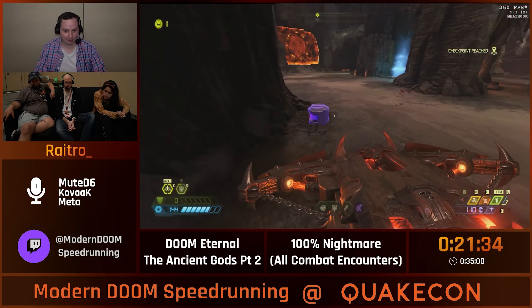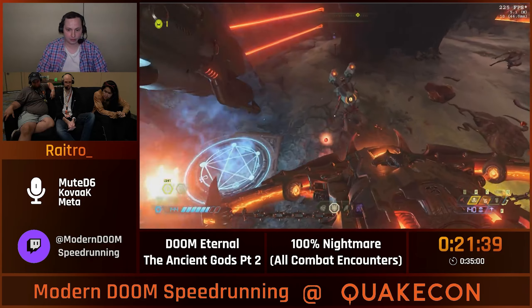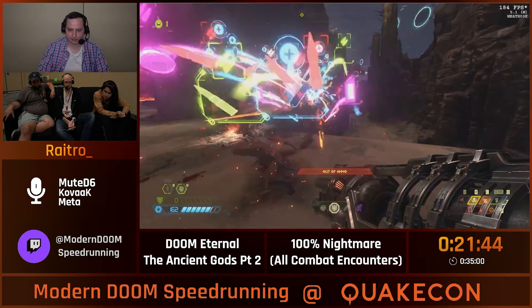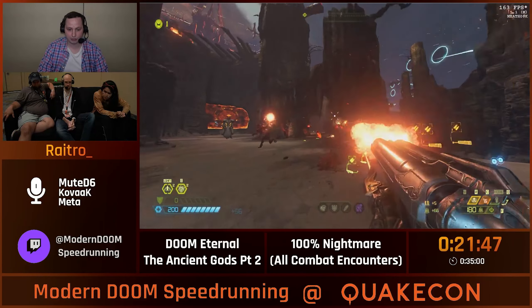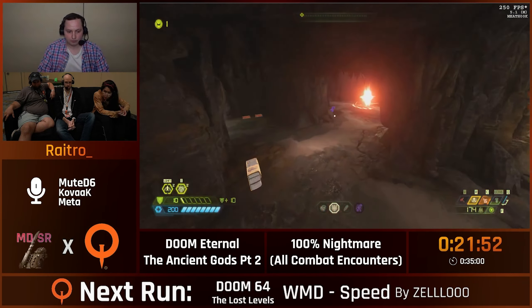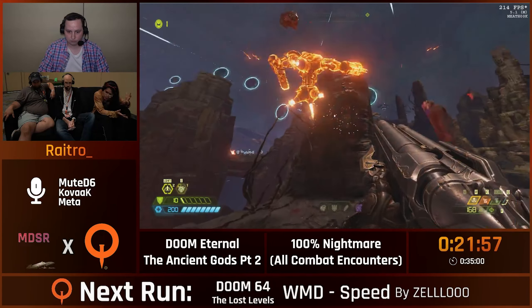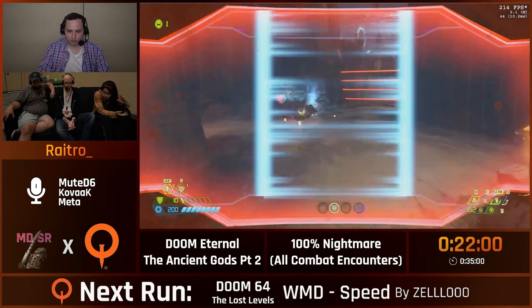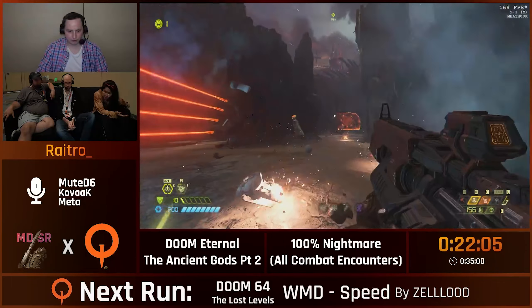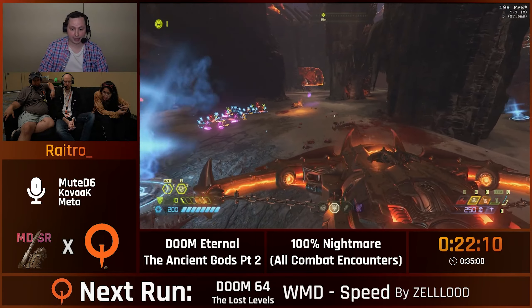This encounter is very RNG-filled — you'll have to play off it a lot. There are two Revenants here. The goal is basically to kill the Dread Knights and the Revenants for the first phase, but all their spawns are random. You've seen Rytro's Tag 1 run where all enemies are basically set in where they are and spawn in a specific place — very choreographed. In Tag 2, specifically in Amora, they're less choreographed. Things can spawn anywhere. To short circuit this fight, I need to kill both Whiplashes at once. There they are.